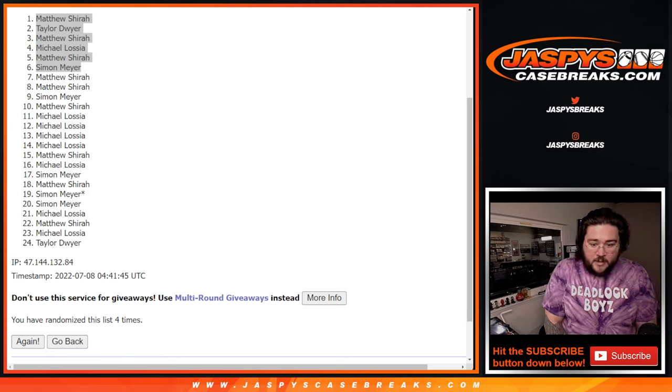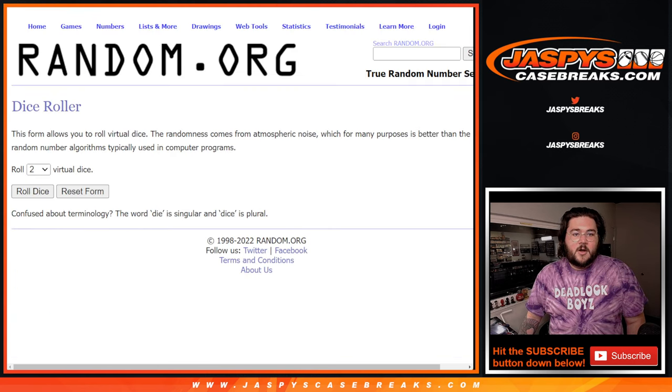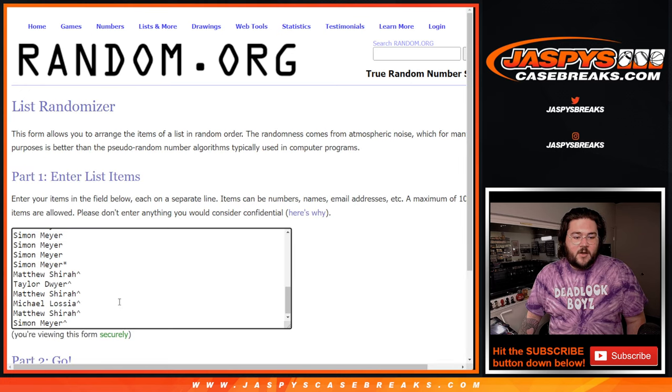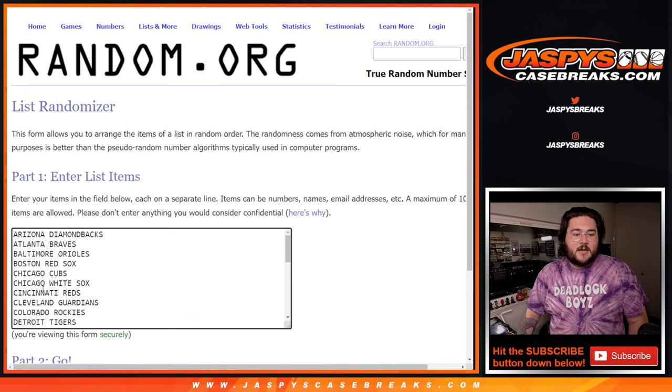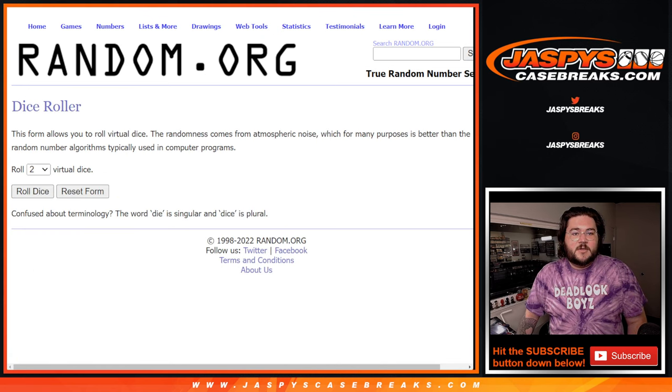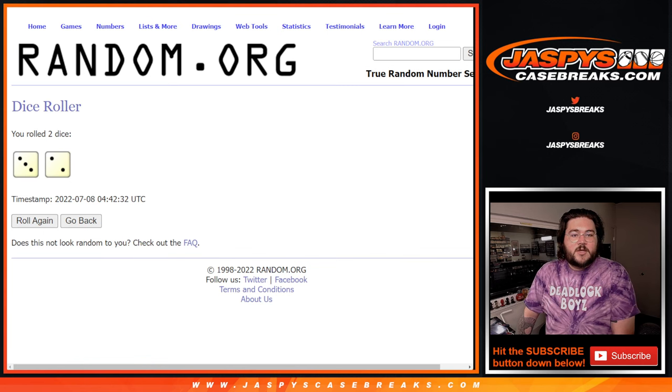Let's do our arrows and then grab all 30. Our fresh dice. Our players now: Matthew, Taylor, Matthew, Michael, Matthew, and Simon getting in. And then our team. This dice roll, this fresh one, will be for both. Good luck. Three and two, five times. Five times now, for both. Good luck again.